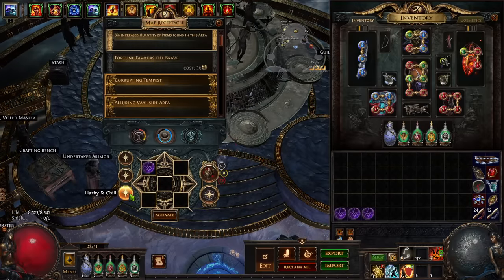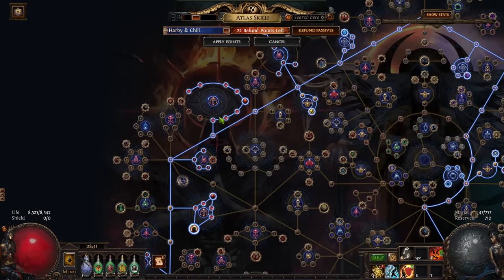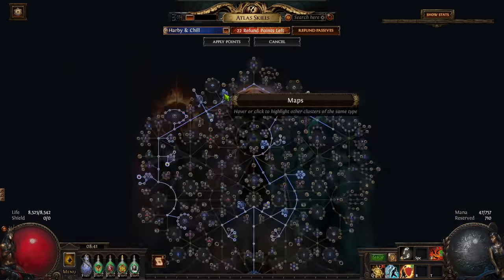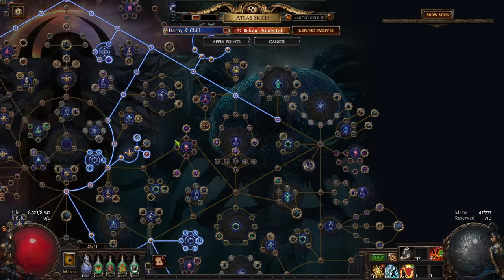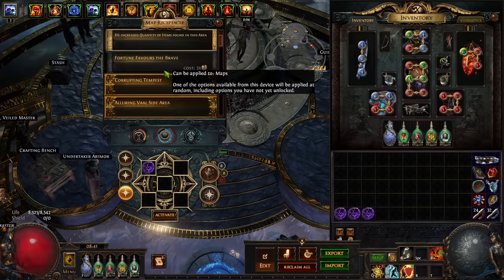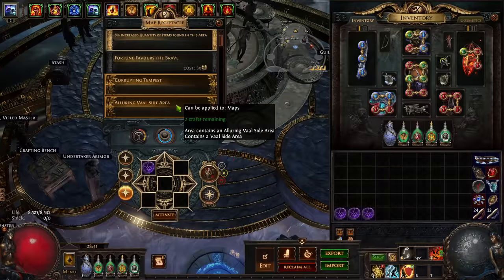Let's jump into one really fast. I'm using an atlas called 'Harvey and Chill' — I'm not actually putting harbingers on it, but it's almost full map modifier effect, missing only a couple of nodes and Back to the Basics. So it's a pretty juiced tier 17. We're also not taking sulfite nodes so you can just see the character as it is.